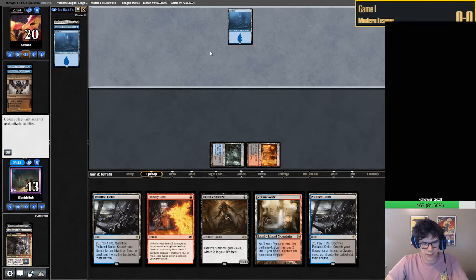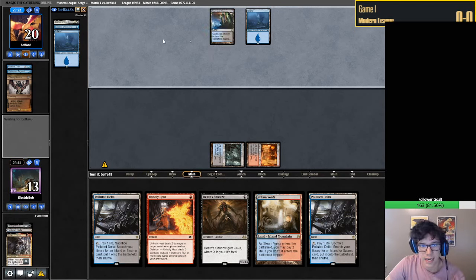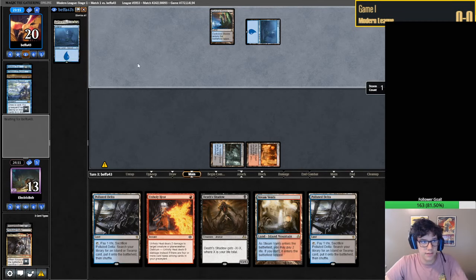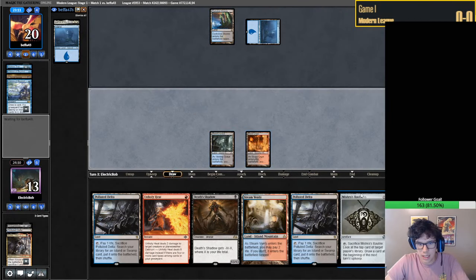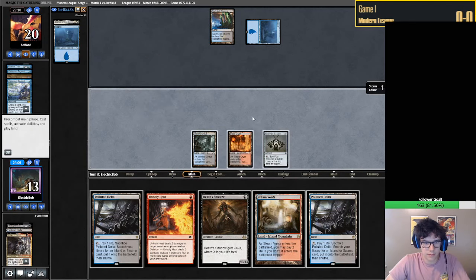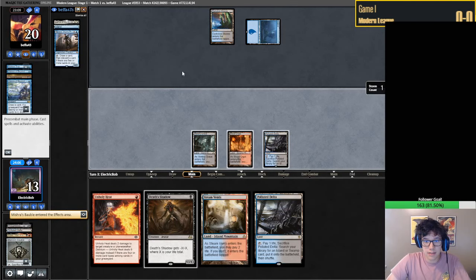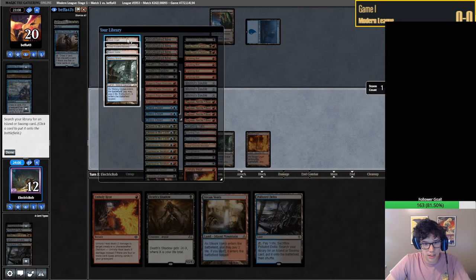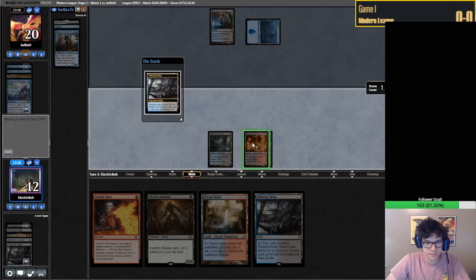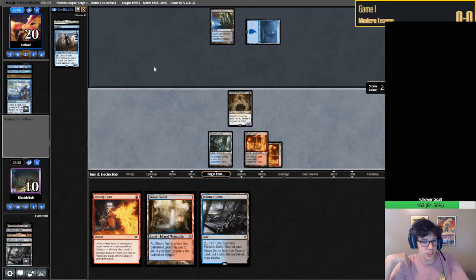You never know - sometimes people keep very strange hands. They had this Dark Slick Shores, so maybe that's a reason to keep it. Another Visions - they're firing them off pretty aggressively, which I like. Jace, Vryn's Prodigy - interesting build, definitely intrigued. I'm just going to Blood Crypt again, play our Shadow, and hold up this Unholy Heat. We'll get a good tempo swing if they tap out for Jace.